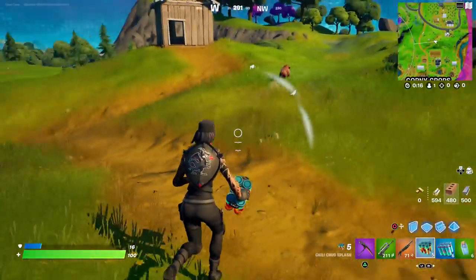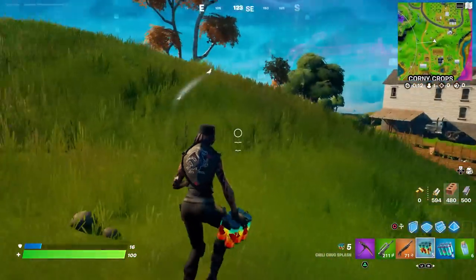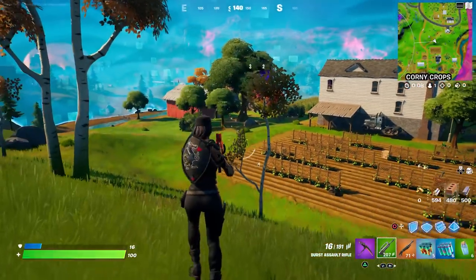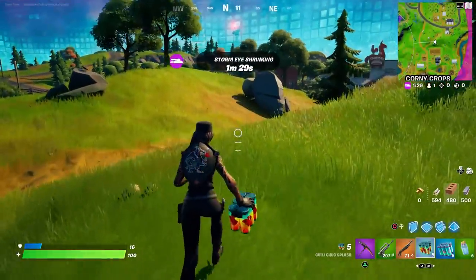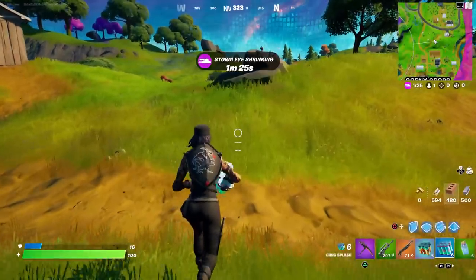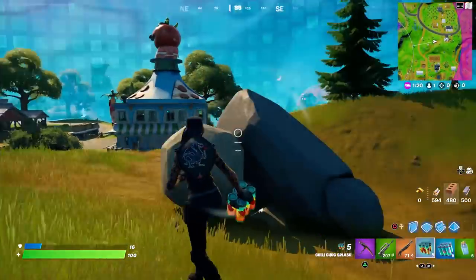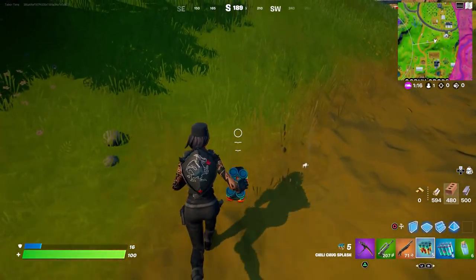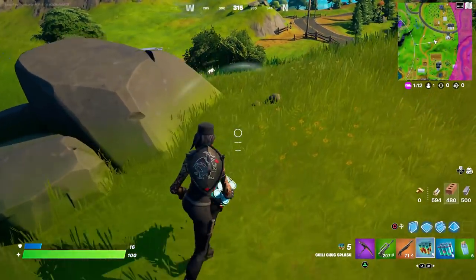This must be a glitch — you can't run with it. Look, I'm sprinting right now and I'm not. I'm sprinting right now and it's not sprinting me, but watch when I swap to my Chug Splash — I can sprint with these. But the moment you pull out the chili one, you don't run anymore. Sprinting — not sprinting. I don't know if that's a glitch.